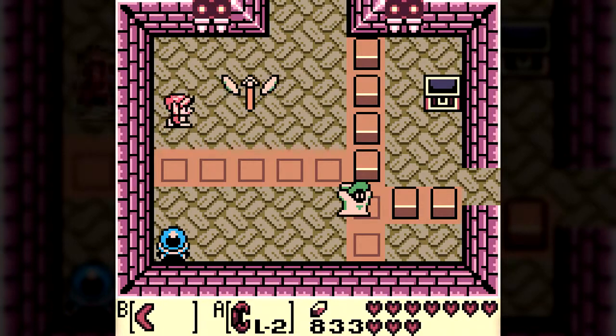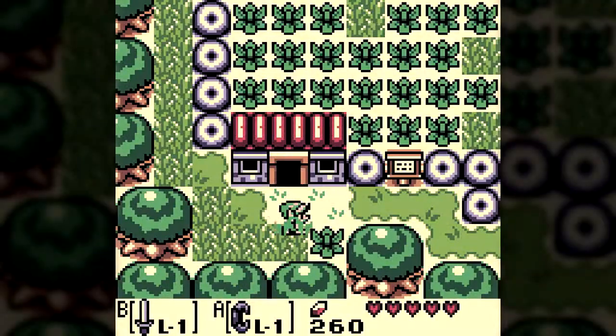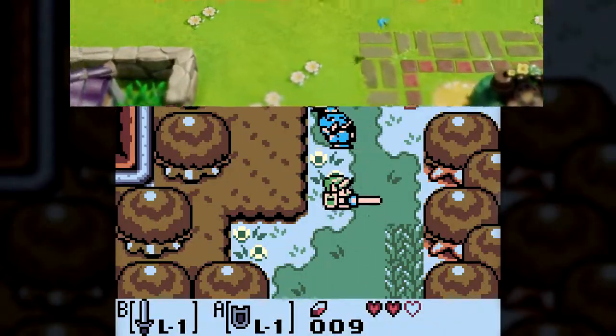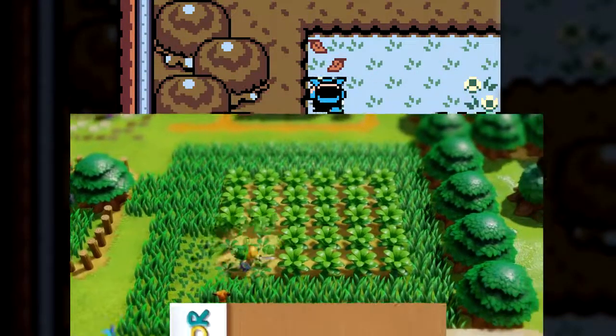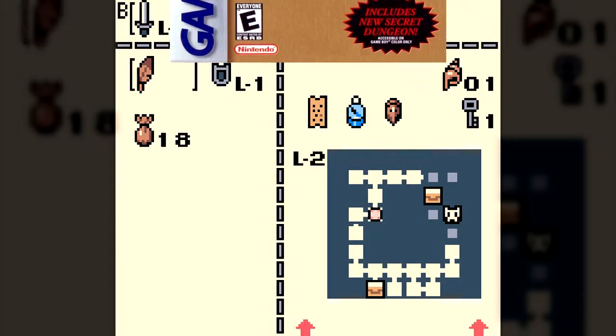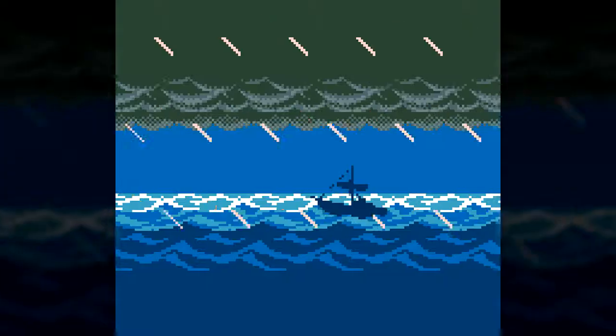Hello, and welcome to Boss Raid, the show where we take an in-depth look at the bosses in a video game. In anticipation of the recently announced remake of the 1993 Link's Awakening for the Game Boy, the game we're covering is just that. Specifically, we'll be covering Link's Awakening DX, which was a Game Boy Color re-release that had a few new features such as more bosses.